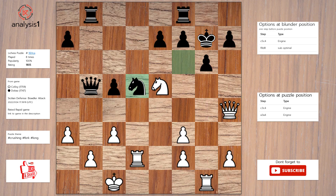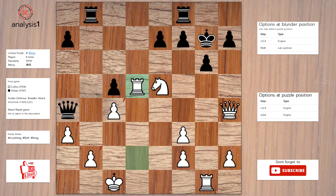The answer to this puzzle is: c4; queen to a4; rook takes knight; rook takes pawn; king takes rook.